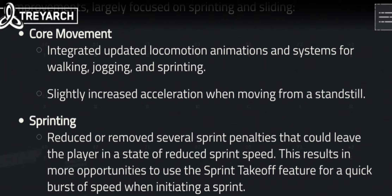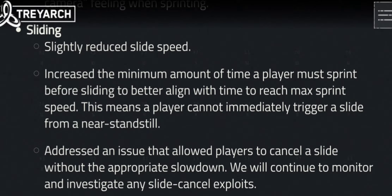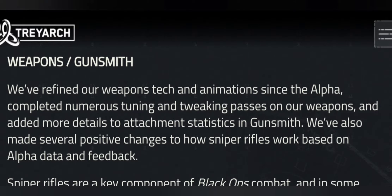The sprinting was changed. It seems like there was improvement in core management while walking, jogging, and sprinting — slightly increased acceleration when you're moving or staying still. Good job on that. Slightly reduced slide speed — yes, the slide speed was a little bit too fast but now it's balanced. They also addressed issues that allowed players to cancel sliding, so it's a lot more better sliding.